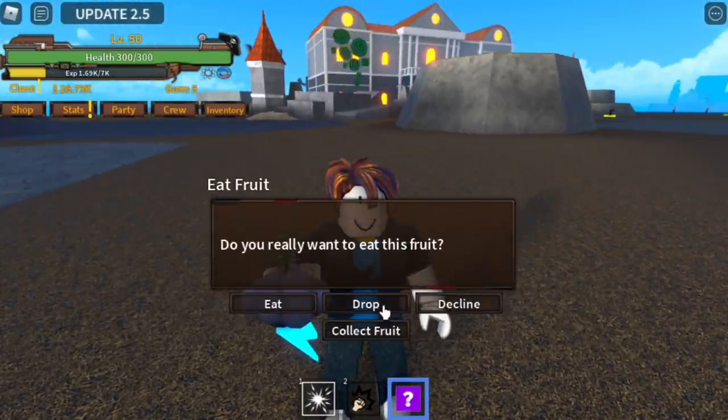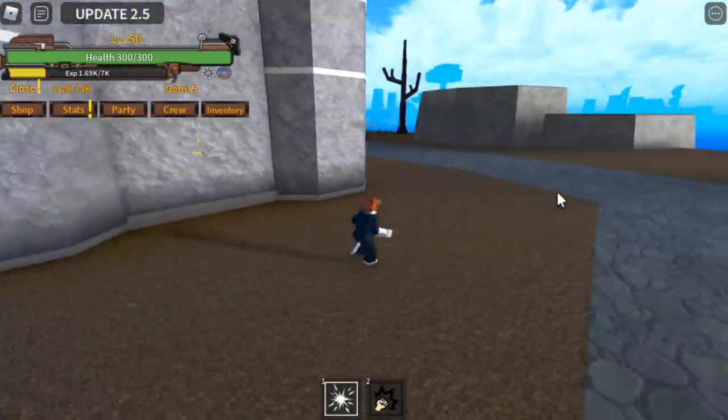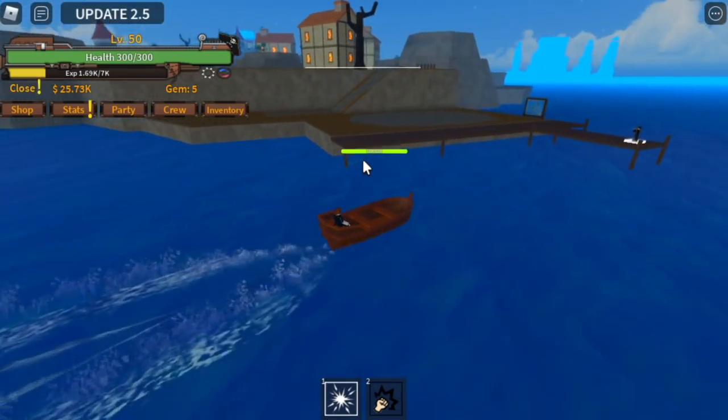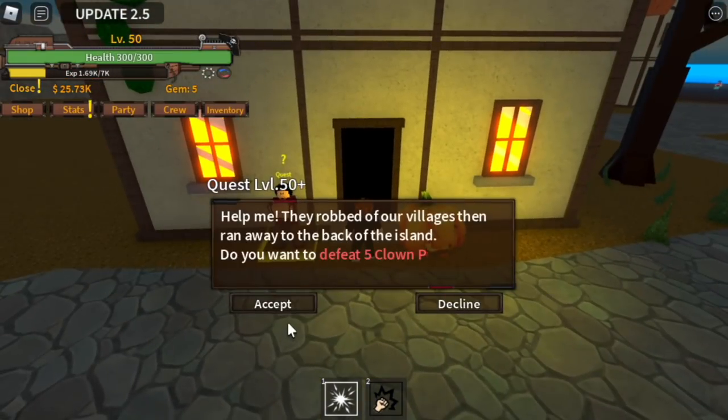GamerNom, why do you have that fruit? Guys, someone gave it to me, because I'm using a bacon character and training in Tashi — so thank you, because I'm still a noob. At level 50, you can now go to Pirate Island. You can start defeating the Clown Pirates.